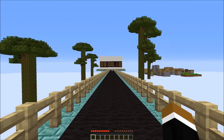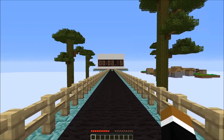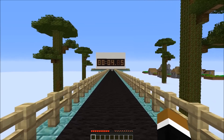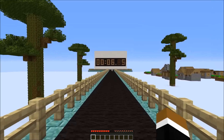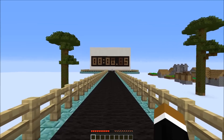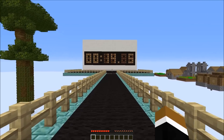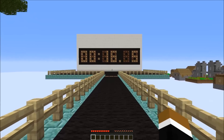Hi guys, today I want to make a speed comparison of different methods of travel in Minecraft. So for that I built up this 100 meter test track, and at the back you can already see the stopwatch running. It's as accurate as a 20th of a second, and I want to test pretty much everything from walking, over boat travel, to horses and even flying.